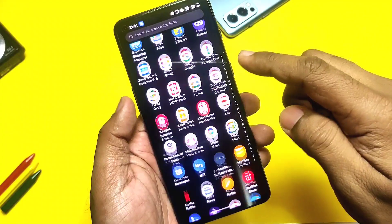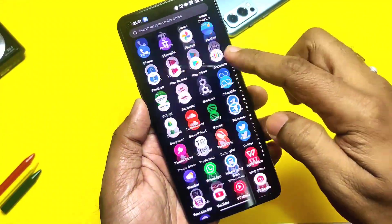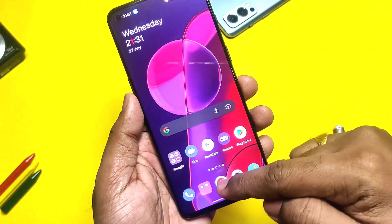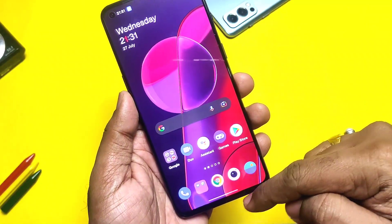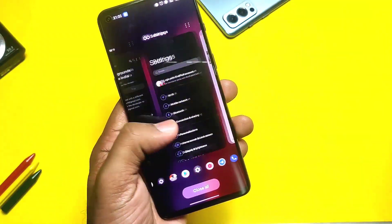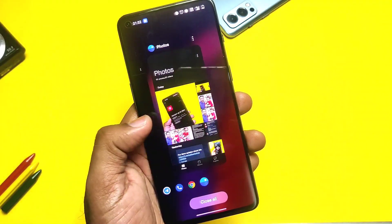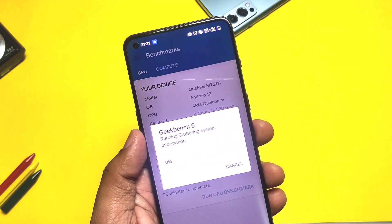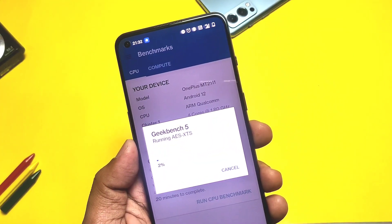Now let's check out the performance of the new update. It feels really smooth with new transition animations, but for the first one or two hours after updating you may feel the device get warm with some lag. Please first fully charge the device in screen-off mode before heavy use — this is necessary to get the system fully optimized. I ran the Geekbench test without performance mode.